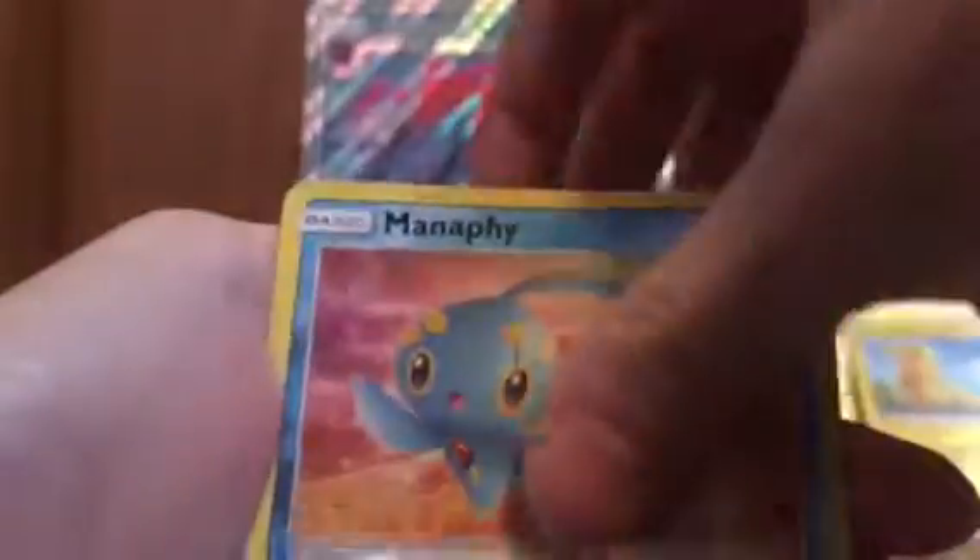So yeah guys, that was the Zoroark GX Special Collection opening — comes with five packs, coin, online code, jumbo Zoroark, regular Zoroark, and the Zorua holo promo. For the holo rares, we got six holo rares. And of course the hyper rare Mewtwo, which is awesome.